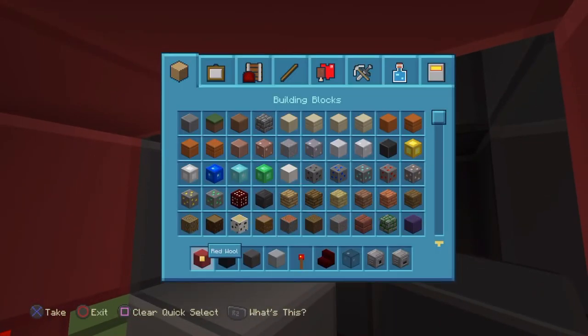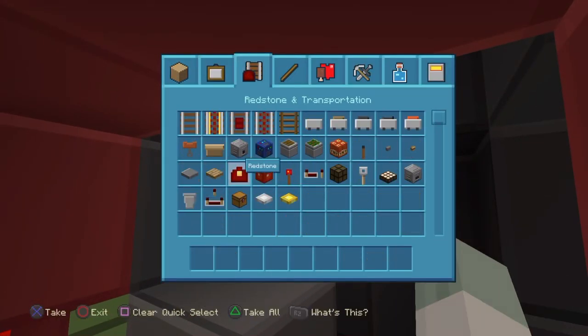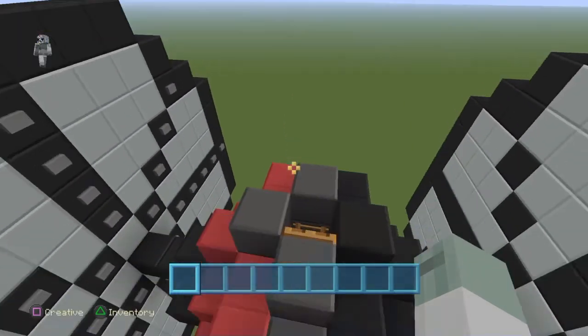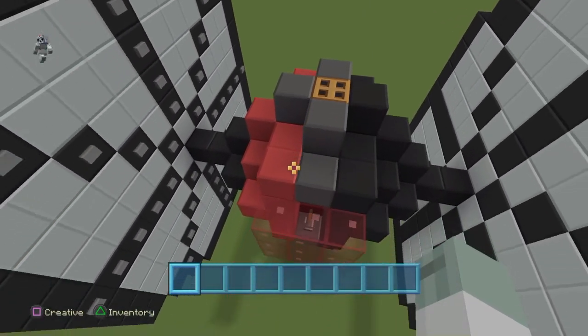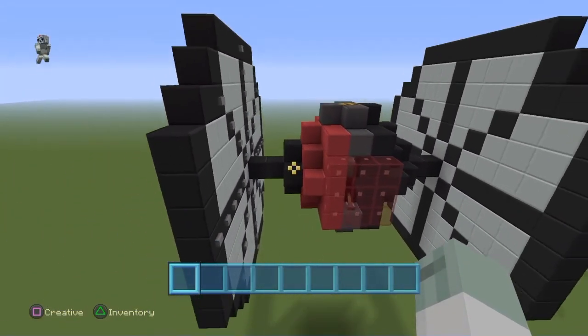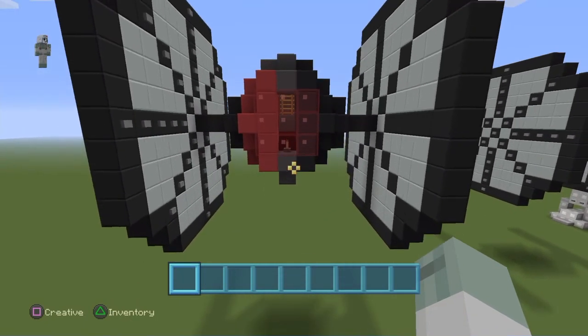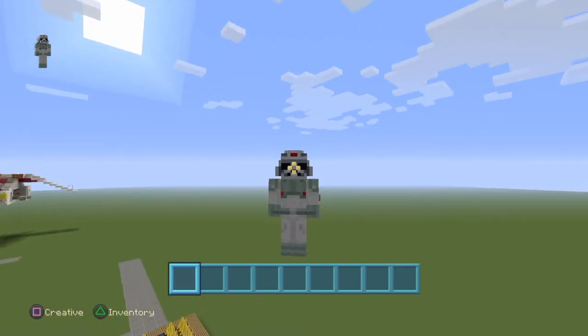So I guess that's your TIE fighter. All you have left to do now is bring out a ladder and make that go up so you can get in and out in survival. And yeah, hope you guys enjoyed. Leave a like and subscribe for more Minecraft tutorials. I guess I will see you guys next time. Goodbye.